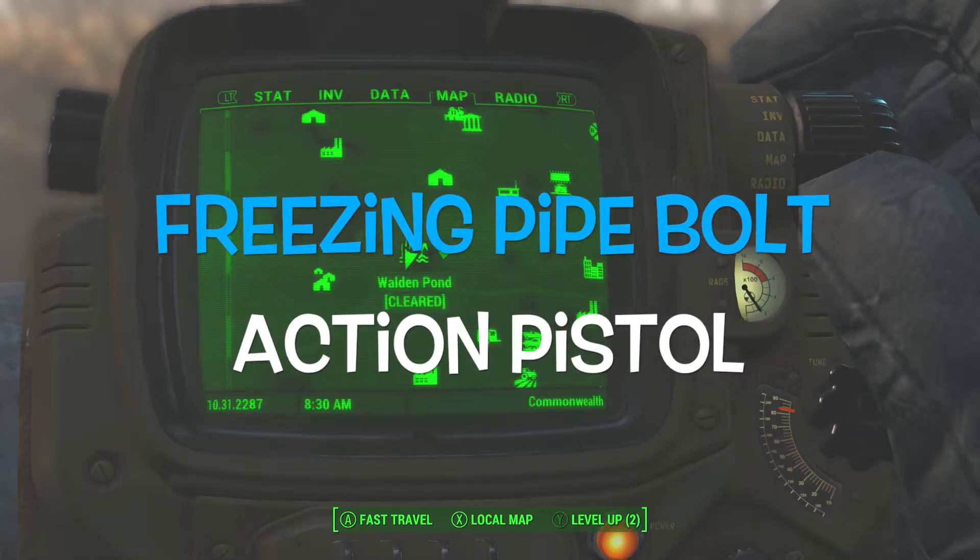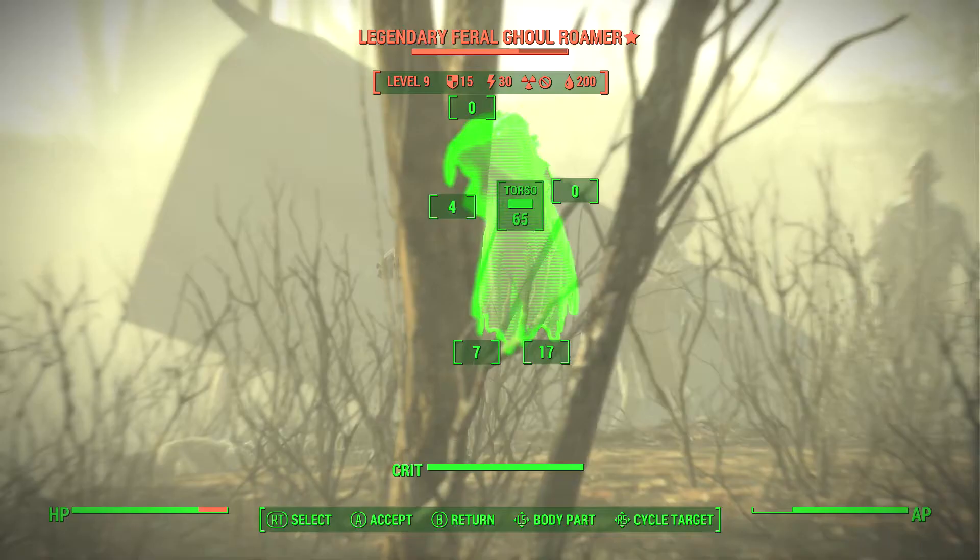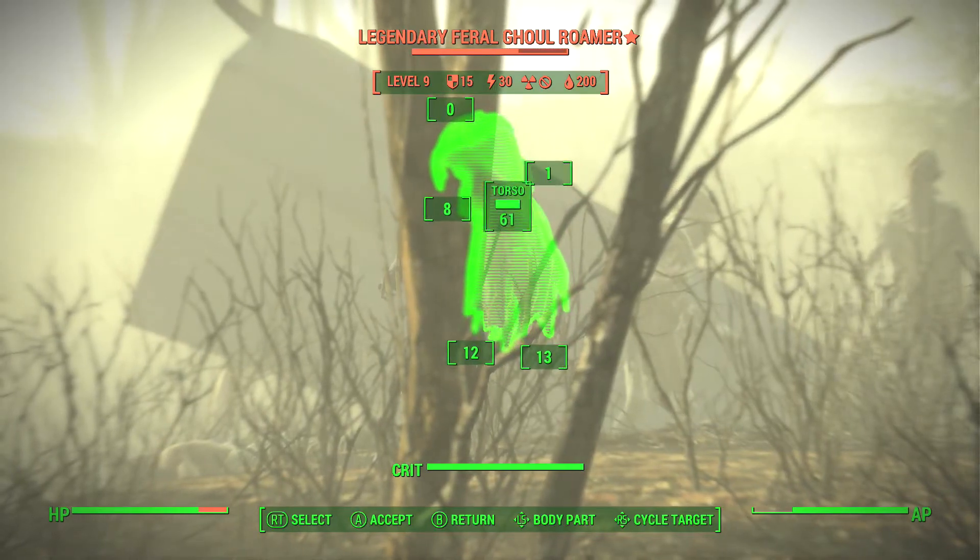What's up guys, this is Alex bringing you the Freezing Pipe Bolt Action Pistol, which is a special weapon in Fallout 4, and I'm going to show you where it's at.